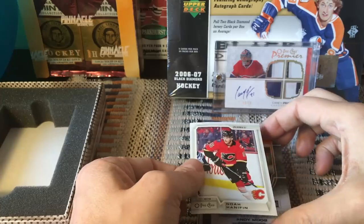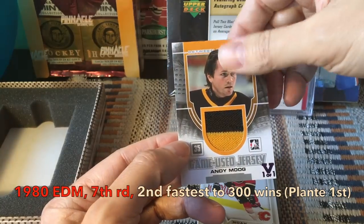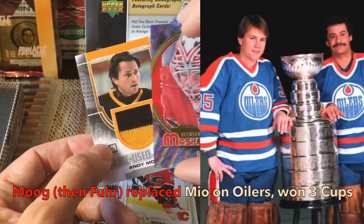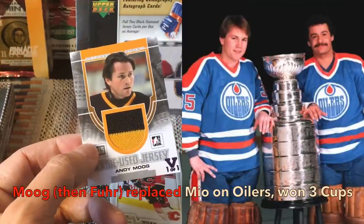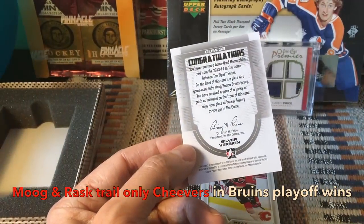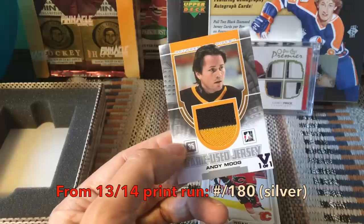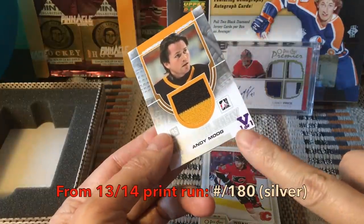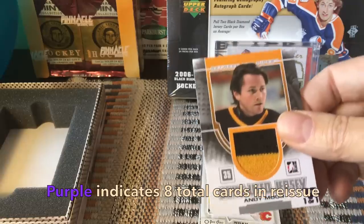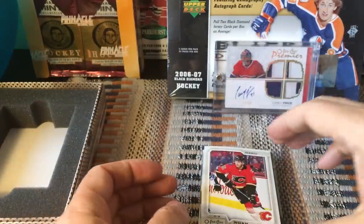The second card is an Andy Moog dual color jersey. Andy Moog played on the Habs and the Bruins. Some people could confuse Mio and Moog because their names are so similar, but Moog was a stellar goaltender during the Cam Neely years in Boston. This is a game-worn jersey, number 33, from the Between The Pipes series. It's designated one-of-one, and the purple color means there are eight of these in the vault re-release.